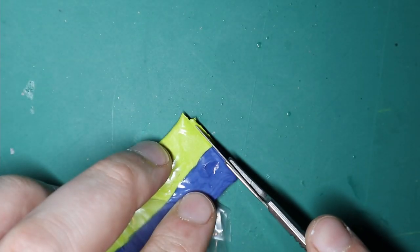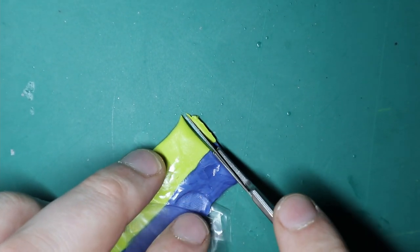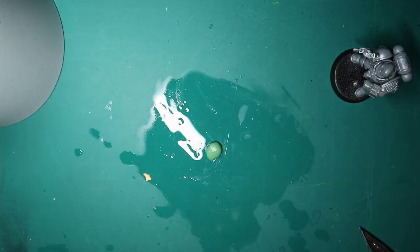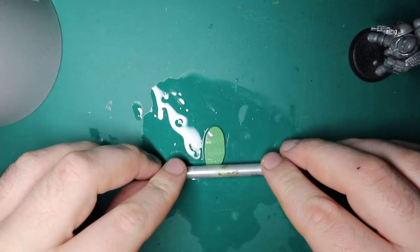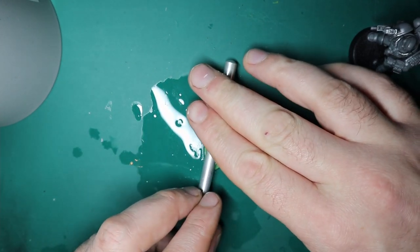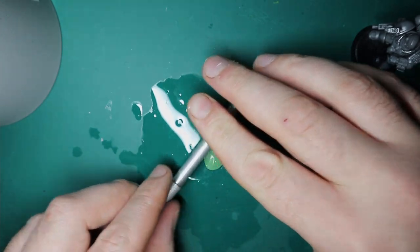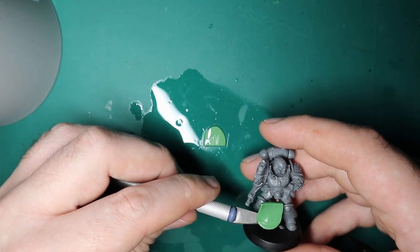It wouldn't be a conversion video without green stuff. I'm going 50/50 yellow and blue, mixing it until it goes green, making sure to keep my hands, surface, and tools wet at all times so it doesn't stick. Once I've got my green stuff ball, I use a rounded tool — in this case an old hobby knife — to pin it out. I don't want to go too thin; keep a nice bit of structure but get it nice and flat because we're going to make a little loincloth.